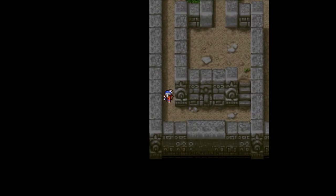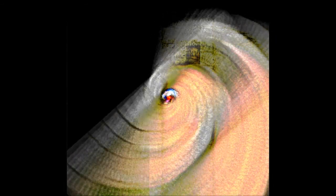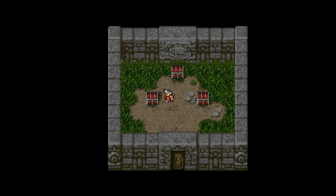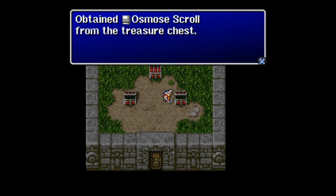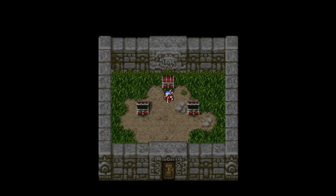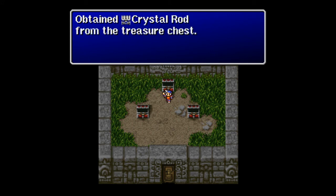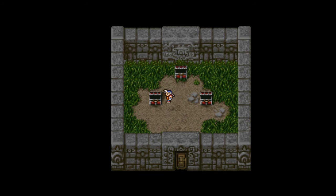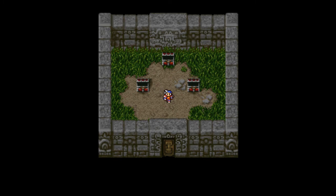Heading up through this door, we find three treasure chests. We get a drain scroll, which I already have, an Osmo scroll which I will need, and the crystal rod. Nice. There's no warp, there's no boss, so let's just get the hell out of here. I'll warp us out. Be right back.